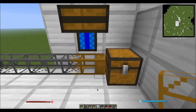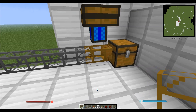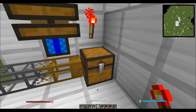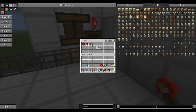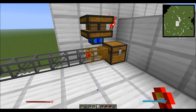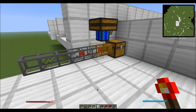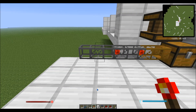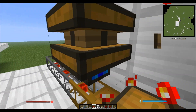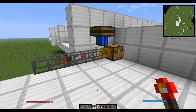With Buildcraft, you know you have to have a wooden transport pipe, and you either have to put an autarkic gate on it, or use some kind of an engine and a redstone signal. Upon doing that, you will start to suck items out of any inventory, and they will move along down the line. Buildcraft is much more complicated than I'm making it right now, but I want to illustrate one point. These will move down the line just because we applied a redstone signal, and they will move down one at a time.